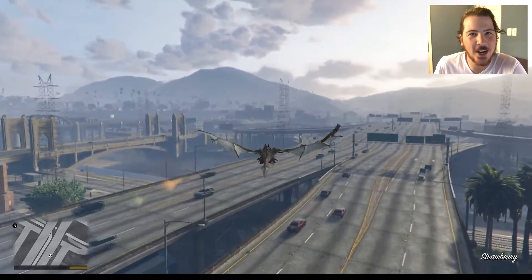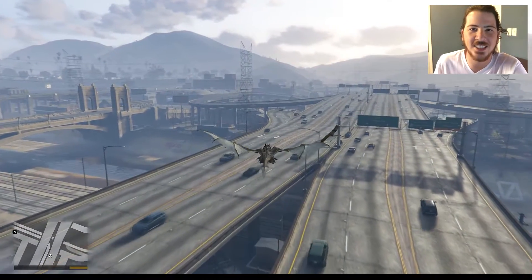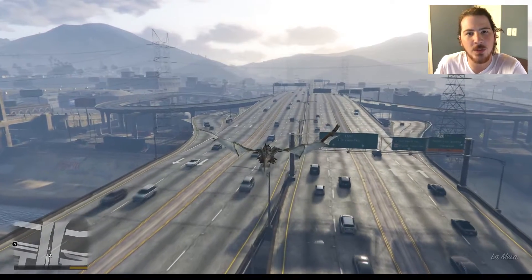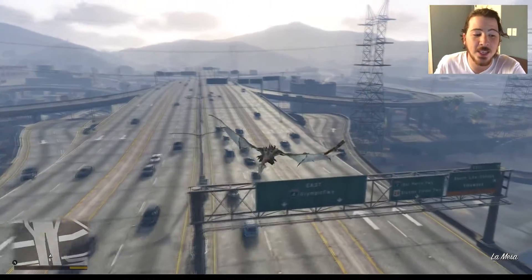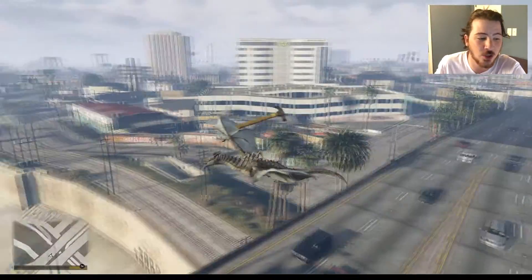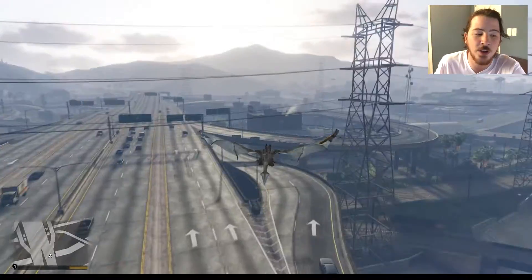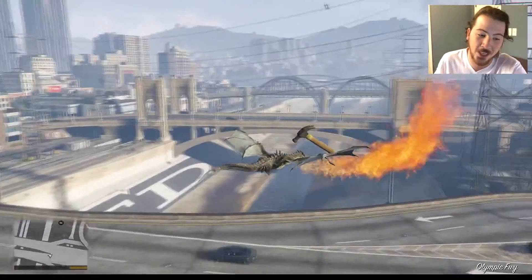Hey, what's going on guys, it's XO here again. Today I have a little bit of a short video showing how to play as a Skyrim Mini Dragon on Grand Theft Auto 5. It's actually a mod that was ported over by Quachos13. It's a very realistic model — the textures are almost spot-on. I've combined it with Mathen's Menios mod menu and you have the ability to breathe fire, which brings it even more realism.